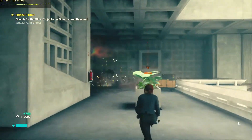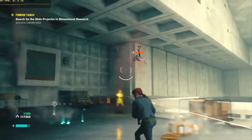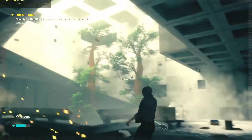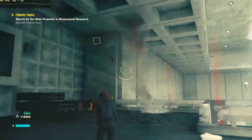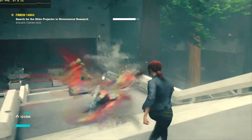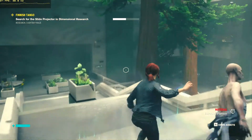Control is another example of a game whose settings don't go low enough for this card. At 540p and lowest possible settings we're still going to be somewhere in the upper 20s to low 30s range. This game is pretty playable at 30 FPS so you still could play it if you wanted to, but for most people this is not the kind of game you want to be playing on this card.